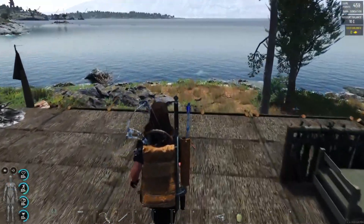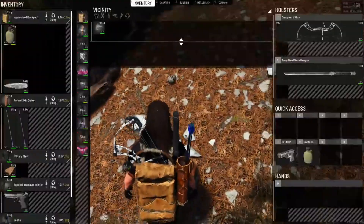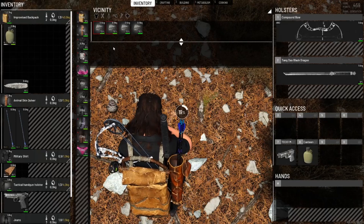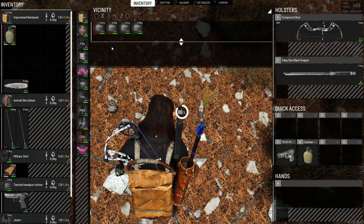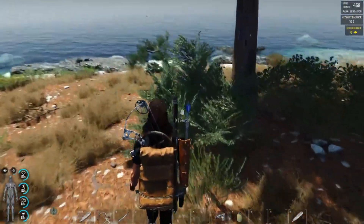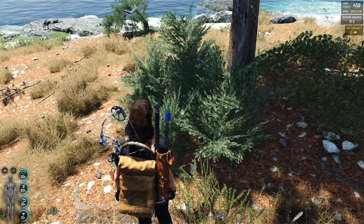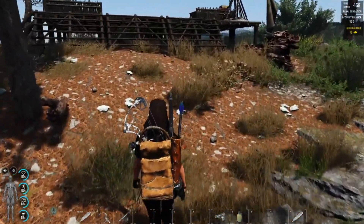So when you first land on the SCUM island, it will just take you a few minutes to craft a stone knife, cut down some bushes to make small sticks, craft rope, and then you can craft a bow and arrows. I'm not going to do it here, but I'm just showing you — and then you are all set.